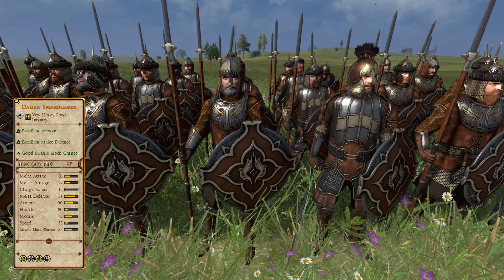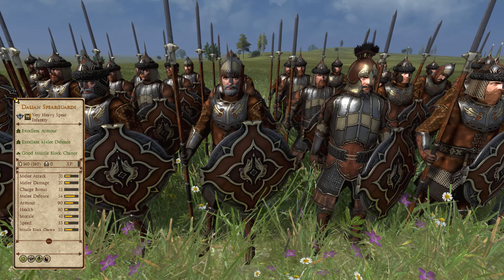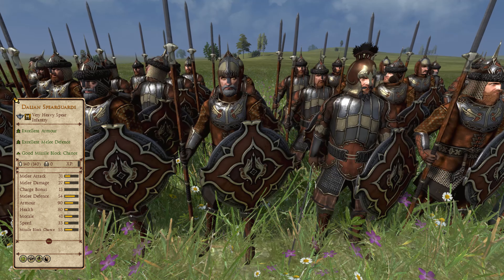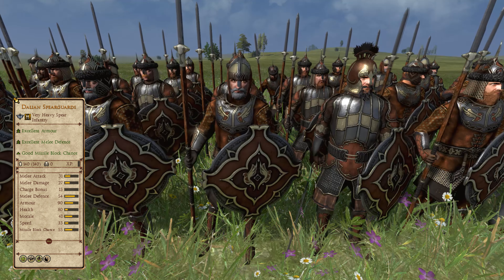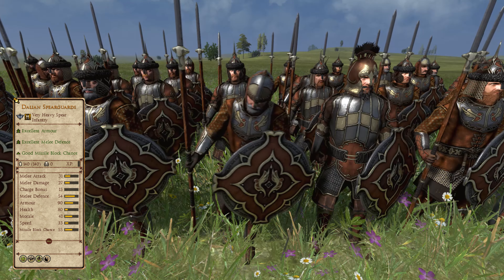A cut above the Clan Guards are the Dale Spear Guards — as the name suggests, part of the Dale roster. These are the peak of the spearmen fielded by Dale and their stats reflect it, being slightly more balanced and better. These troops are perfect anti-cavalry units for Dale who can weather enemy attacks very well.